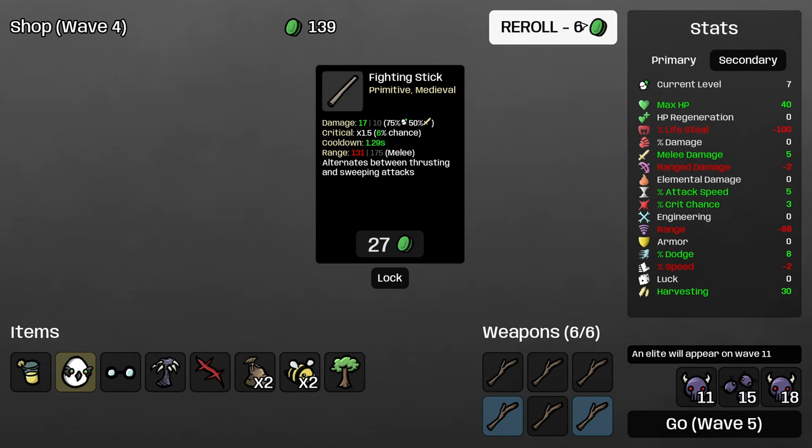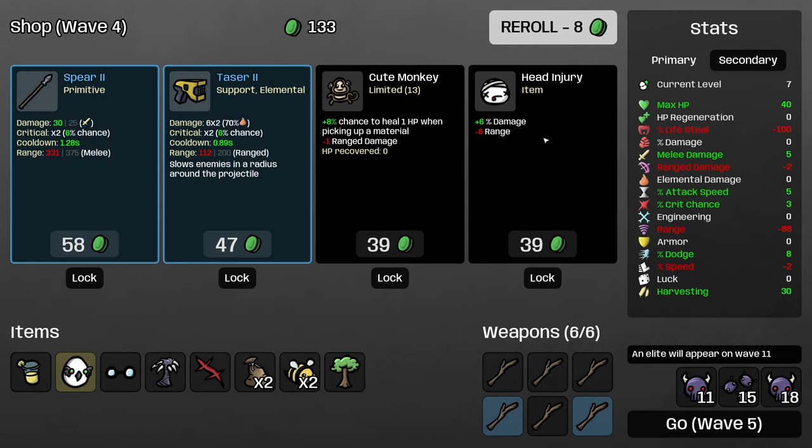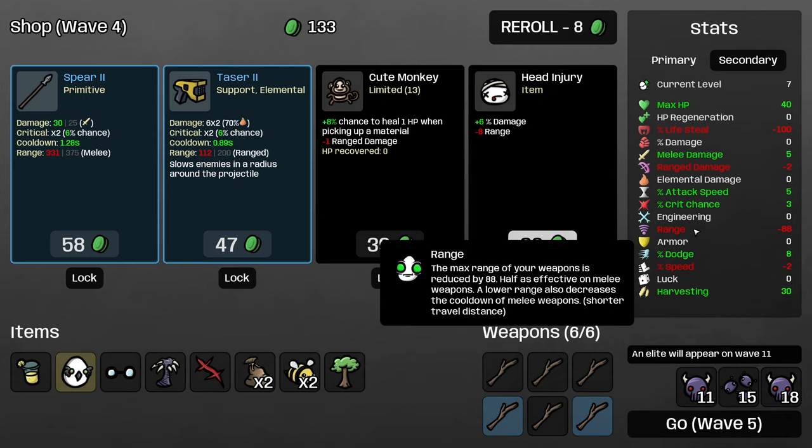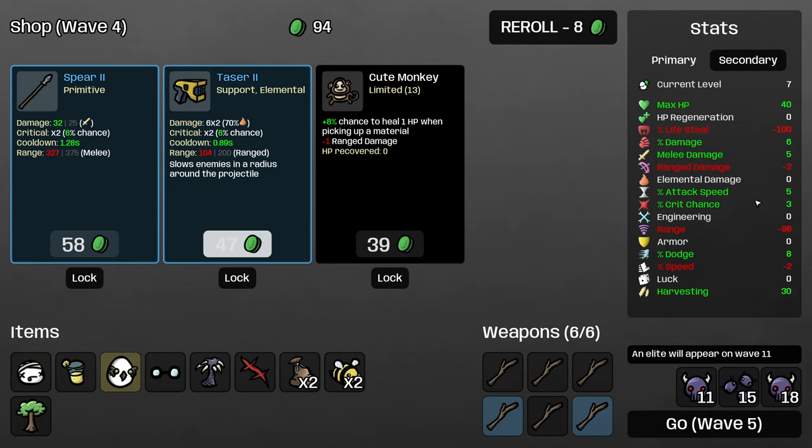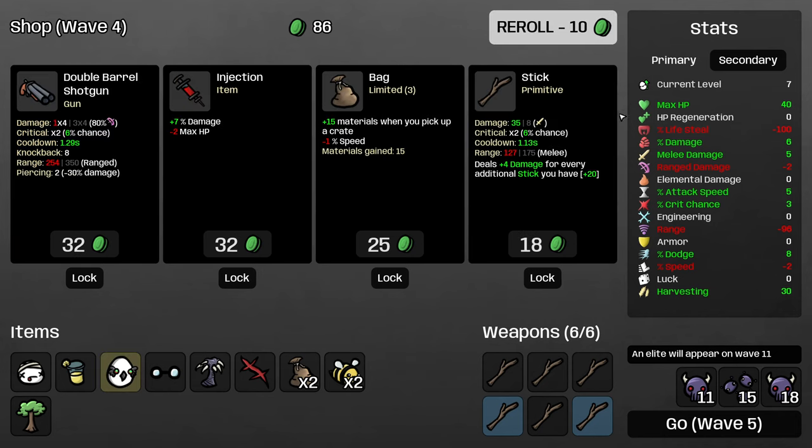I'm going to grab bag, stick, and lemonade — good finds, all of those. Percent damage is still going to be very valuable for us because we have none right now, so even though there's some consideration to wanting to increase our range, head injury is still going to be really good. Cute Monkey — actually, scratch that, sorry. You have 50% fewer material drops, so combined with the trees this won't actually trigger as often as it would for other characters, so we're going to ignore that.